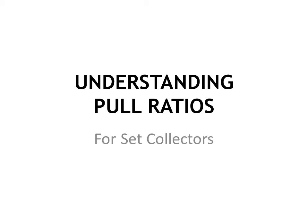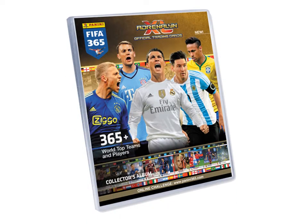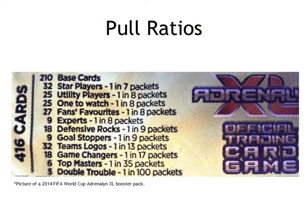Hi guys, this video will be a presentation about understanding pull ratios for trading card set collections. As an example I'll be using FIFA 365 Adrenaline XL collection by Panini, which is currently available in many European countries. First of all I will assume that you know what a pull ratio is. I will also assume that you know the ratios provided by the publishers are averages. During this video I will be using the word average a lot to always remind you it's not some fixed sequence.